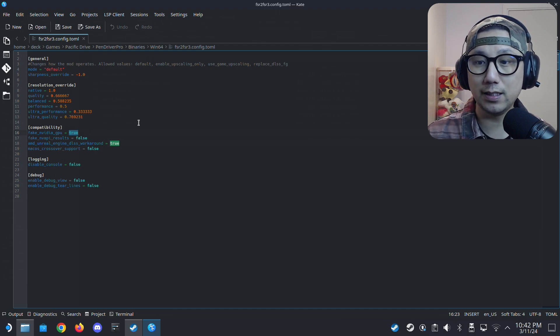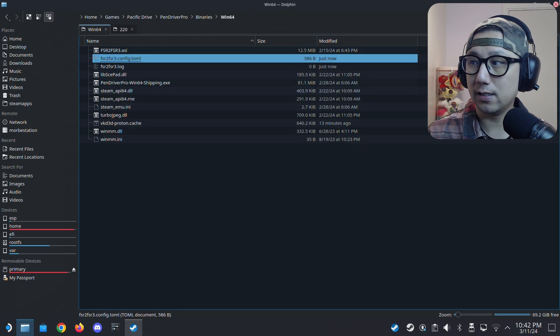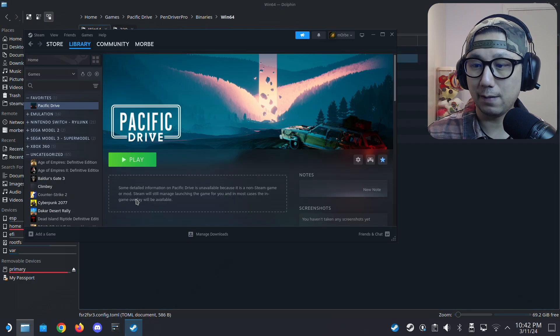Inside the config file, we need to change fake NVIDIA GPU to true — by default it's false, so set it to true. Because this is also an Unreal Engine game, you also want to change AMD Unreal Engine DOS workaround to true as well — by default it's also false. Set both of these to true, then save and exit.